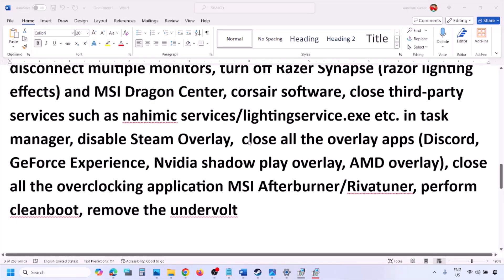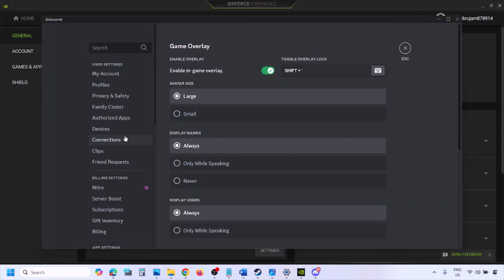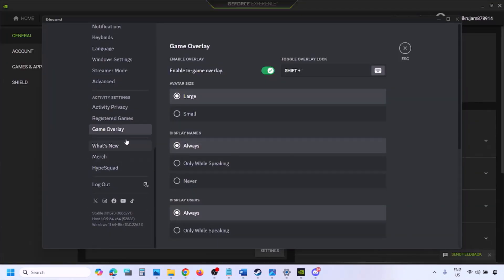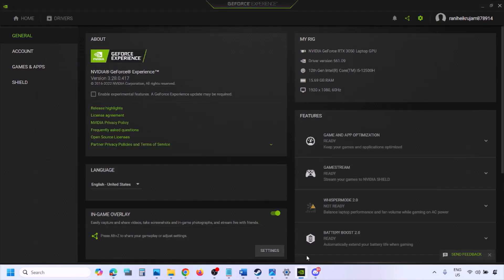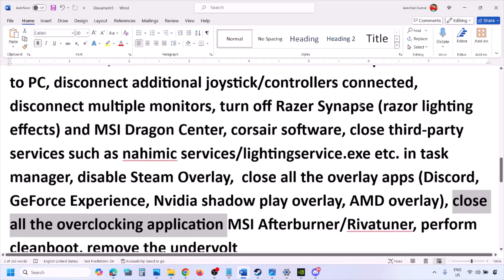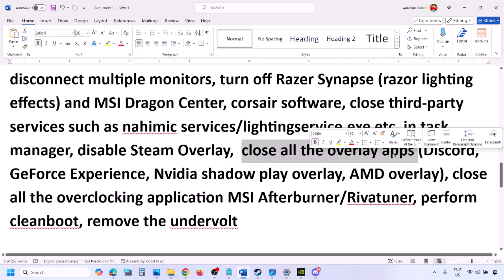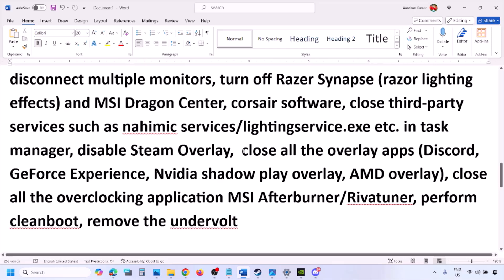Also, if you have any other overlay application like Discord or GeForce Experience running, disable those overlays too. In Discord, go to Settings, then Game Overlay, and turn off 'Enable In-Game Overlay.' In GeForce Experience, click the Settings icon in the top right and turn off In-Game Overlay. Then check.